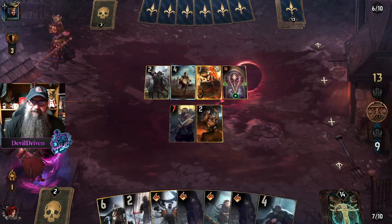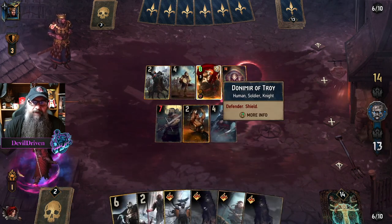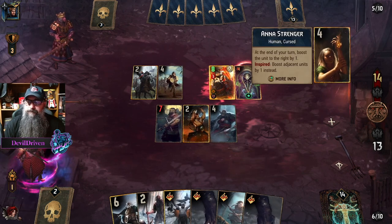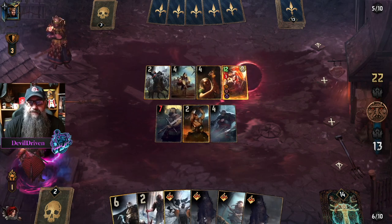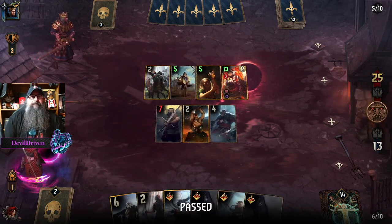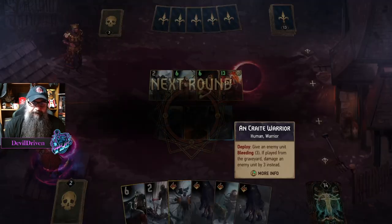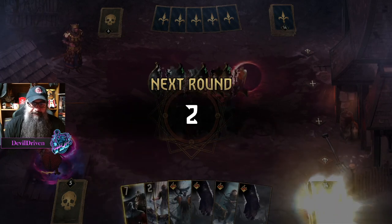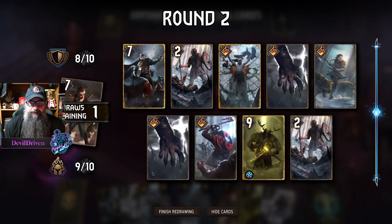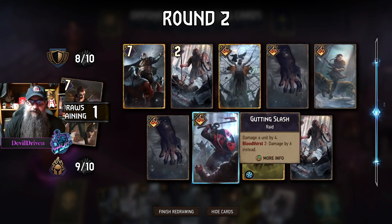He's boosting up again and again. Let's get this in the graveyard. We gotta pass — he's gonna boost this. He's getting one, two, three a turn. I'm at 25, I gotta jump out. Him losing the defender is huge for me. I didn't get a lot of carry-over because I didn't draw any of my warlords, but I also don't think he's gonna bleed me. I gotta drop one of these — I don't know where I'm gonna get the damage with all these boosts.